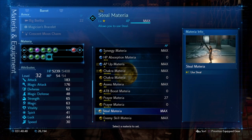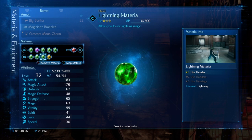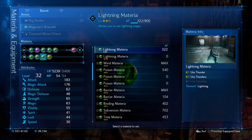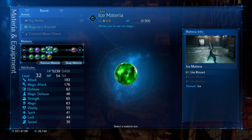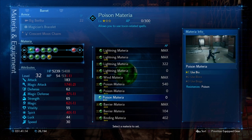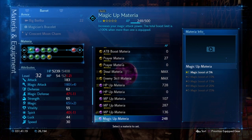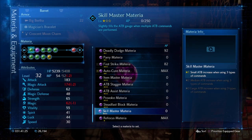We want to get Cloud's Assess back, and maybe a better thing to do is give him Enemy Skill instead of trading out materials that are already maxed. Let's trade out some other stuff that we might be able to grind as well.